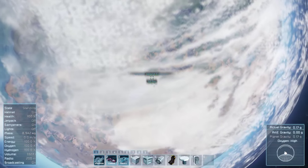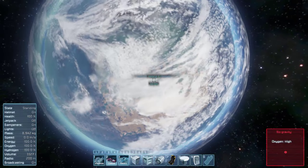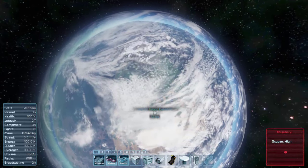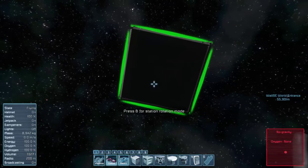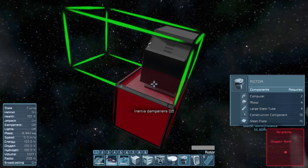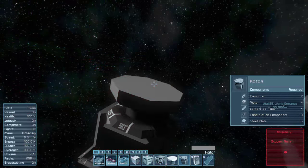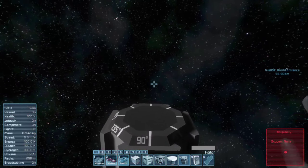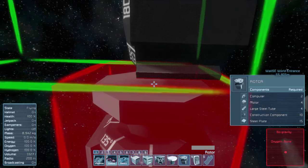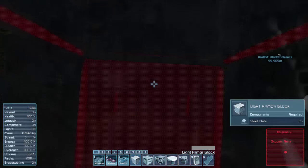I did put a waypoint there luckily — last time I went out into space I forgot and I spent like 10 minutes flying all over the world trying to find the theme park again. But we're in no gravity here, so we're good to go. We're gonna go ahead and put on a new station and on top of that we're just gonna put a rotor, and take off the head.